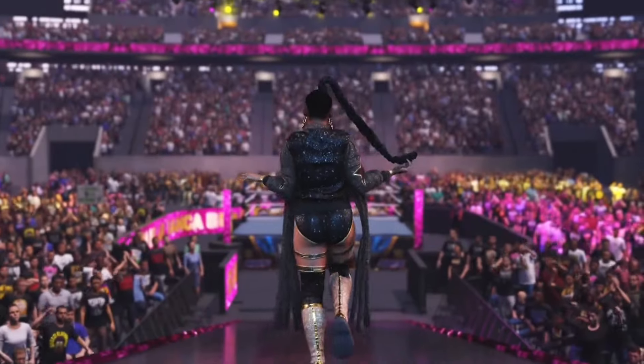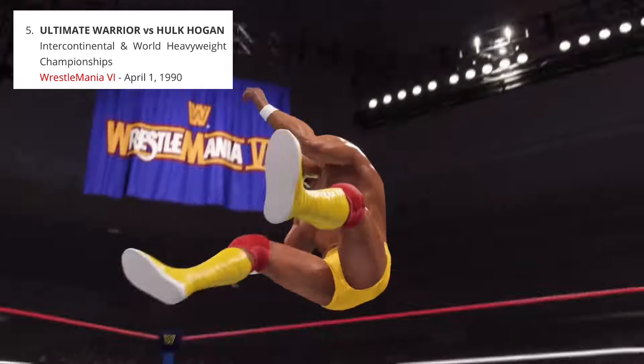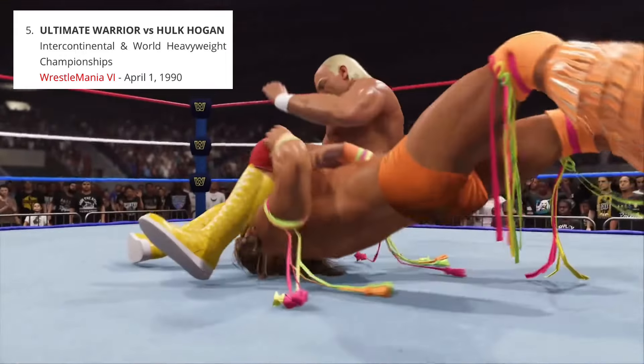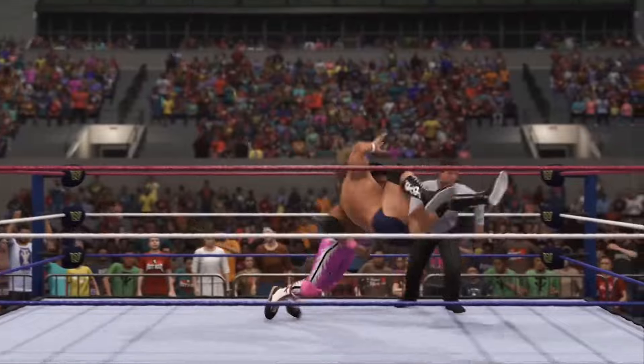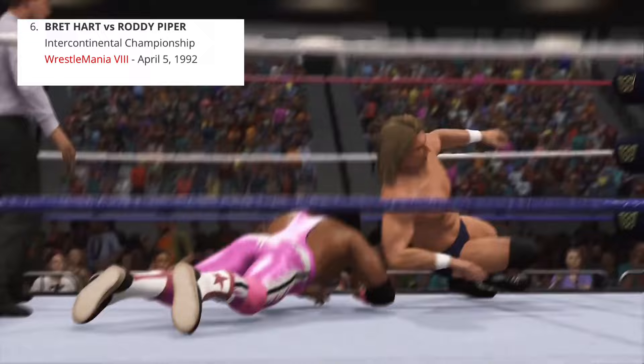The fifth confirmed match for the 40 Years of WrestleMania showcase is WrestleMania 6: Ultimate Warrior vs. Hulk Hogan for the Intercontinental and World Heavyweight Championship. The sixth confirmed match is WrestleMania 8: Bret Hart vs. Rowdy Piper for the Intercontinental Championship.